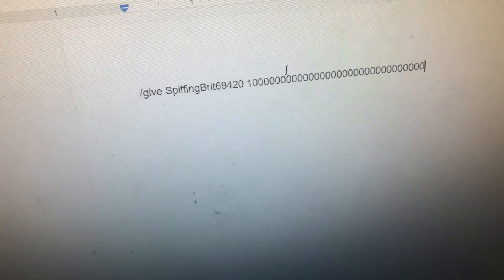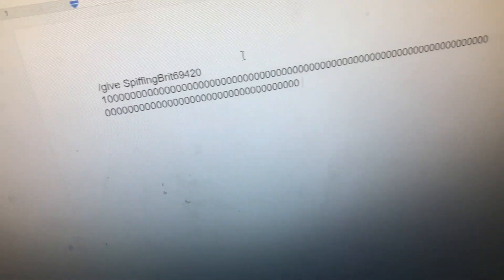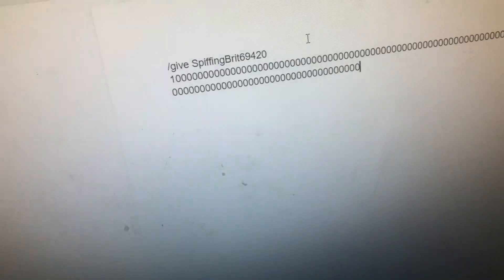And then how much, and then what you want to give them. So we're going to give me a lot of money — that's dollar bill — and actually we're going to do it in pounds because I'm British.